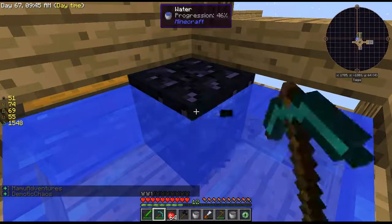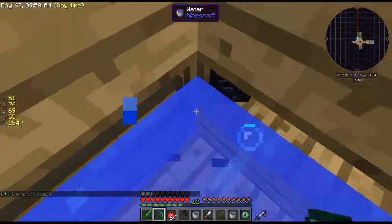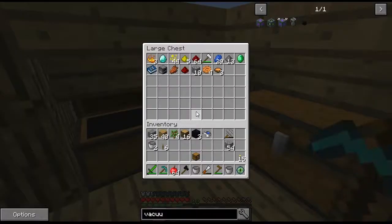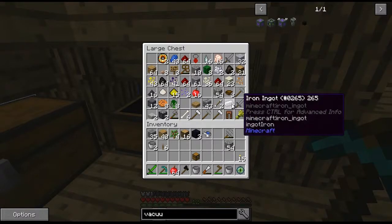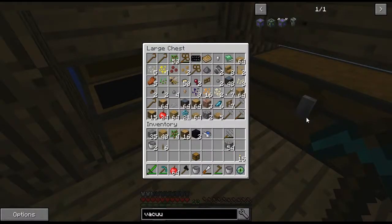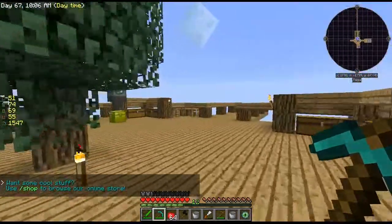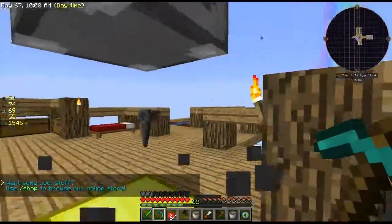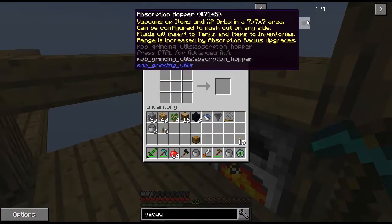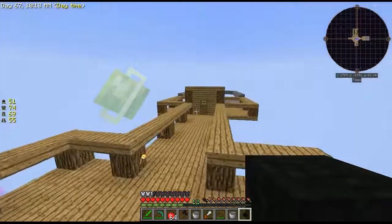We also have to make a hopper, which I might not have enough iron for, but I think I'll just use the one we already have. I got the three obsidian. I need to make a hopper — I only have two pieces of iron. We'll just steal this hopper for now because I want to test it out. Perfect — we got ourselves an absorption hopper. Let's go in here — it's a seven by seven area.